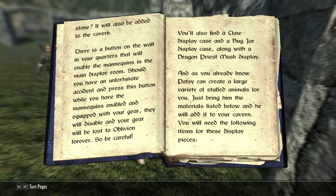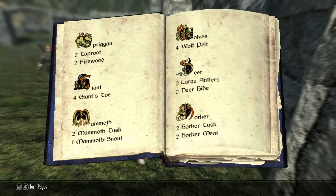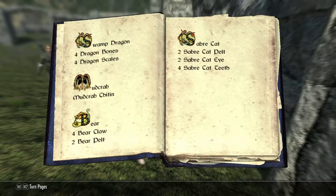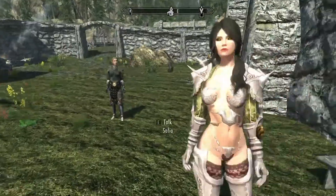As you play the game and complete quests, your display room will begin to transform. For example, each hold in which you become a Thane, a banner for that hold will be hung in the main room. Go to the Grey Beards and the Grey Beard statue will be added to the cavern. Find a new standing stone and it will also be added to the cavern. You'll also find a claw display case, bug jar display case, and a dragon priest mask display. Patsy can create stuffed animals — just bring him the materials listed. We need two taproot, two firewood, four giant's toes — a good thing to collect whenever we're adventuring.